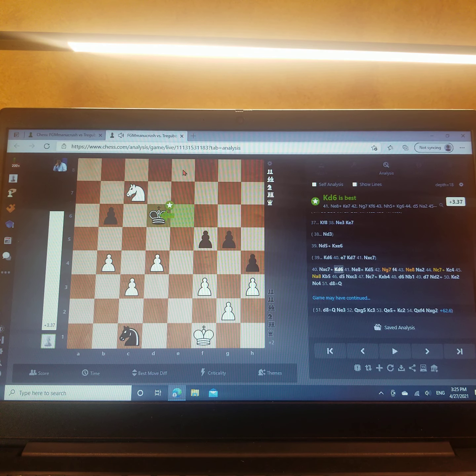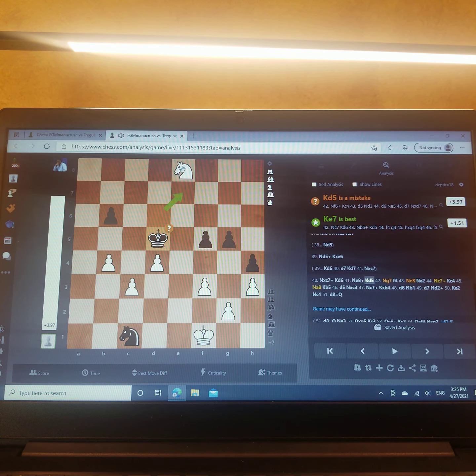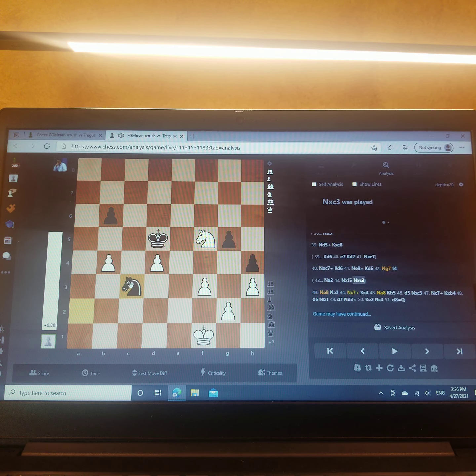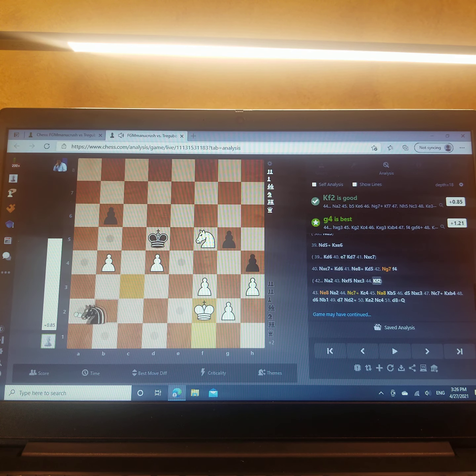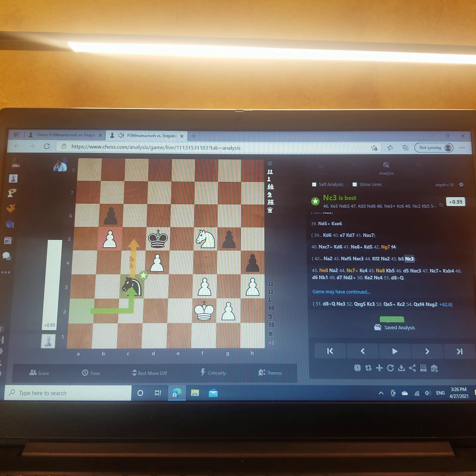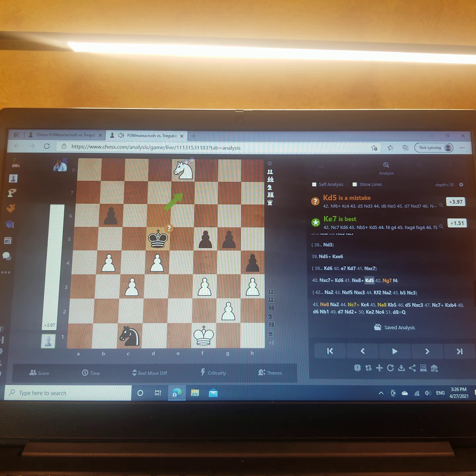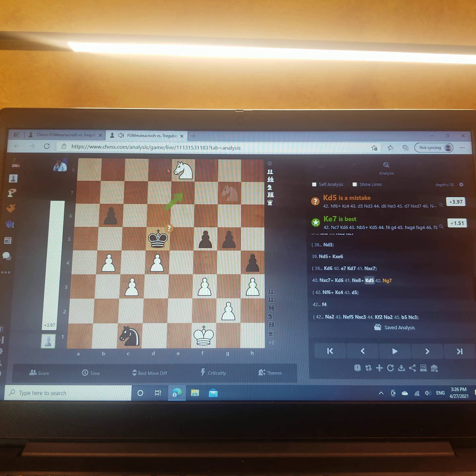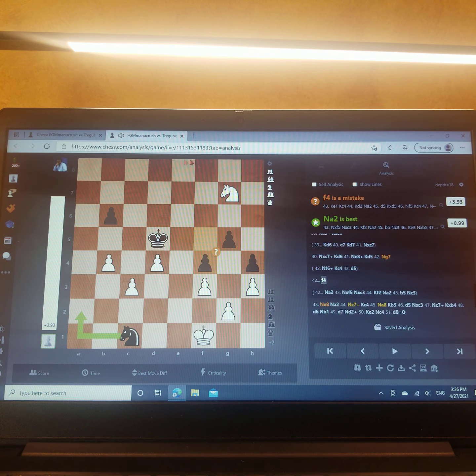So he realized it and took. I took, he moved, I checked him, he moved forward trying to scare me into taking all my queenside pawns. But I wasn't afraid and played knight g7, which is a fatal mistake. Here he has knight a2, saving the game — on knight takes f5, for example, knight takes c3, king f2, knight a2, b5, knight c3, and the pawn's collected. Even though he's a pawn down, it's a draw. I should have played knight f6 with the idea of d5.